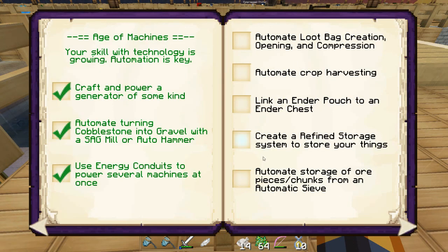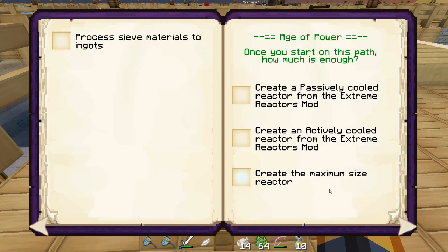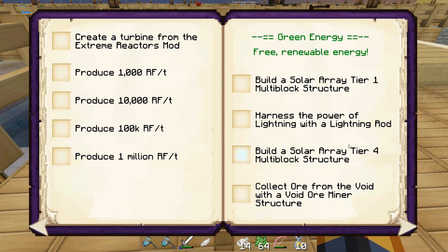Travel to the bottom of the nether using a boat — I don't have a clue how I'd do that. Got generator, SAG mill. Automate loot bag creation, opening, and compression — hmm. Automate crop harvesting. Automate storage of ore pieces and chunks from an auto-sieve. Process sieve materials into ingots — yeah, I've done that. Reactor — I've got notes on how to do that. Build a solar array tier-one multi-block structure.